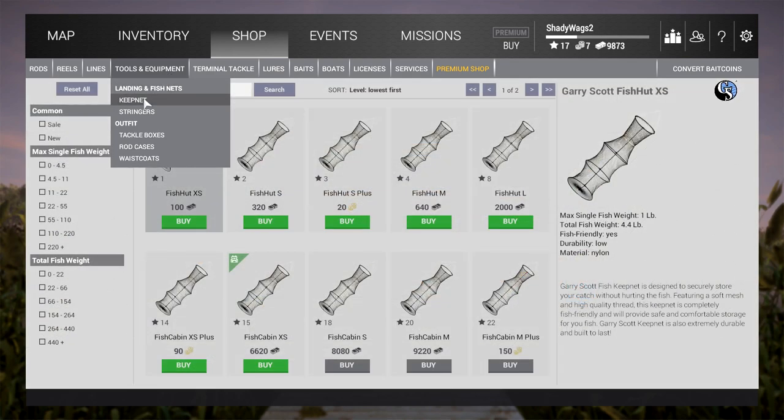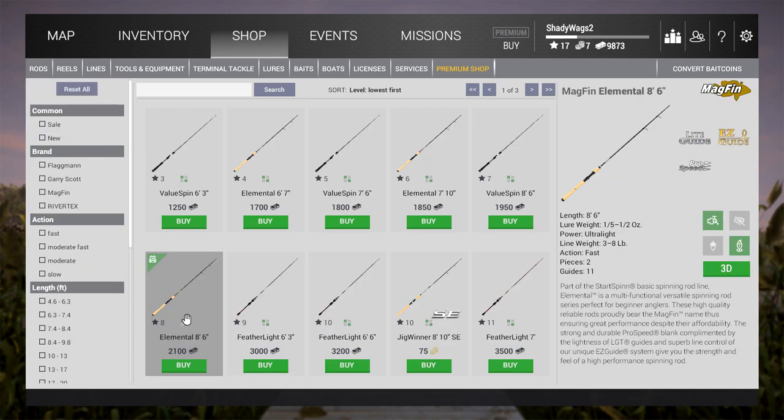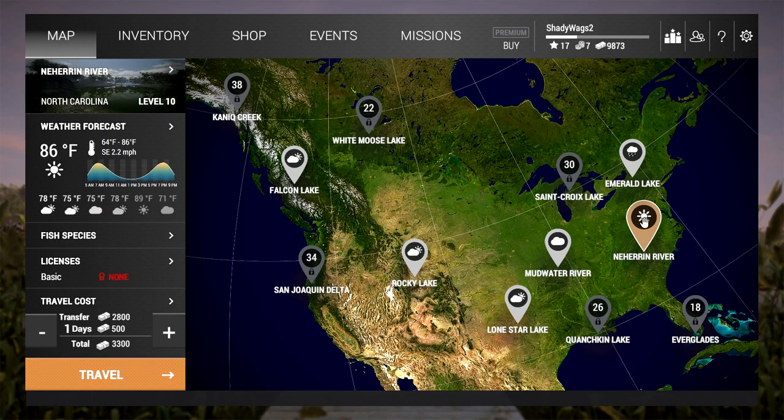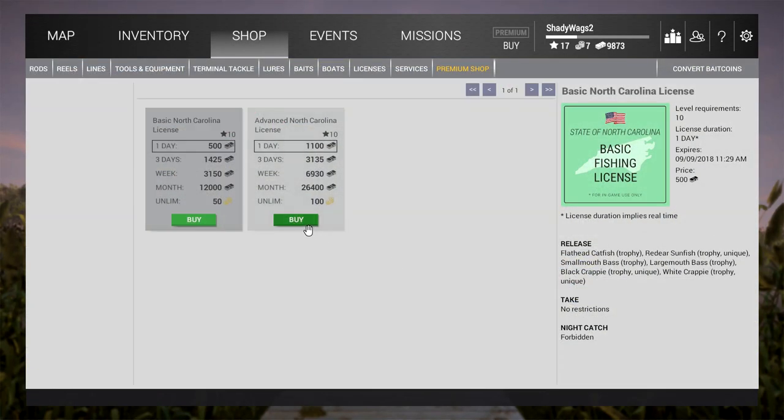If you're a new player, the Neheron River location becomes available at level 10, but I wouldn't go there until you're at least level 15, because at 15 you unlock the larger 55-pound fish keep — and you're gonna need that to make profit here. I'm still going to use the same rod and reel from Rocky Lake: the Elemental 8-foot 6 spinning rod and the Wincast 2500 spinning reel, and I'll purchase the advanced North Carolina license so I can keep any bass I catch — that's what I'm going after here, the bass.